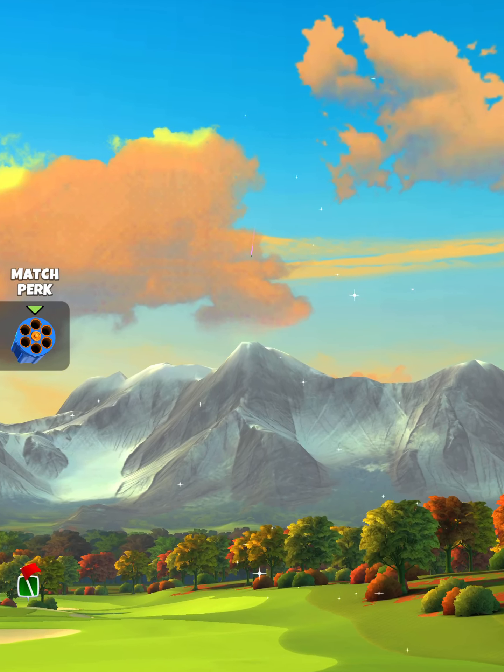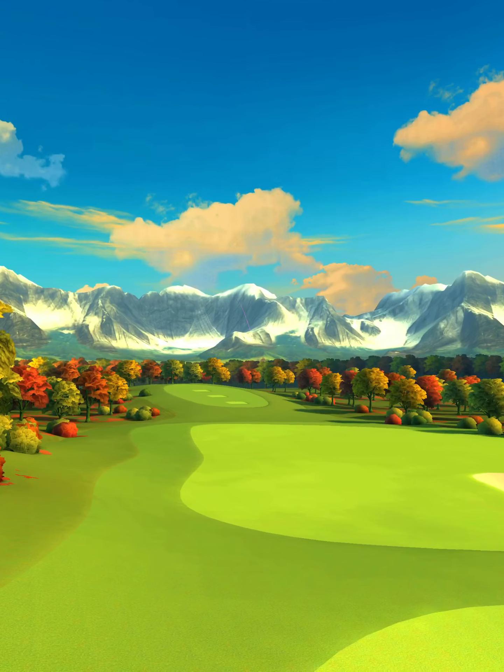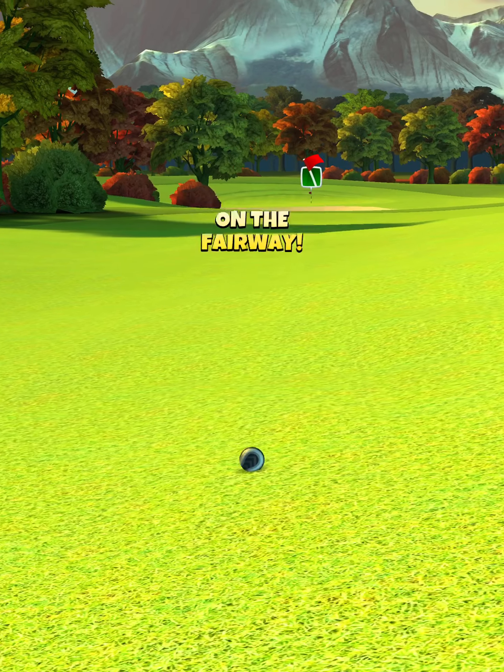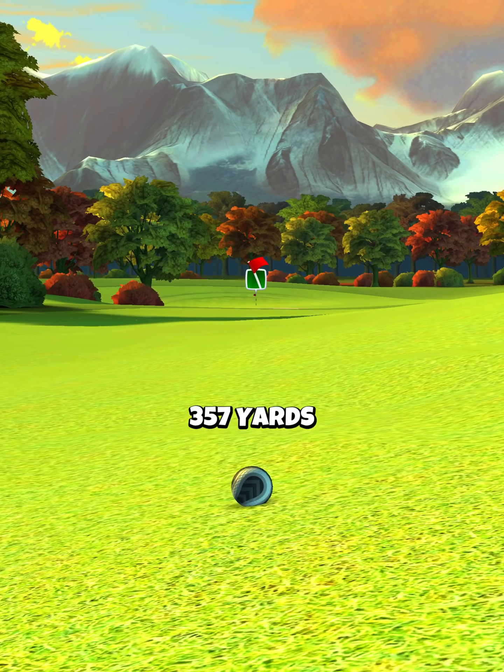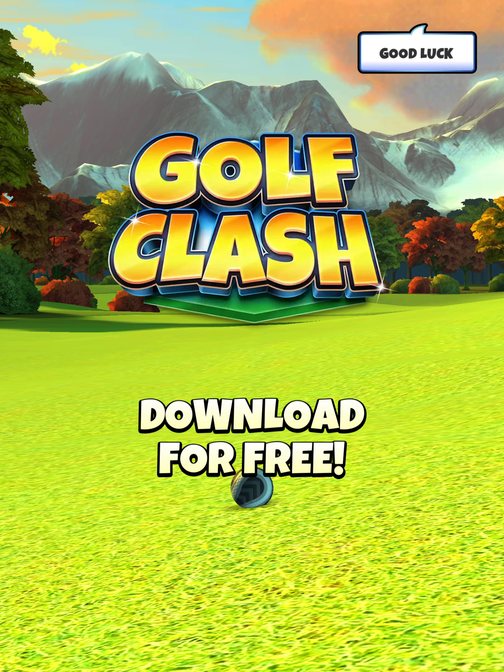We hit great right, but we should still be plenty safe in the fairway. We're going to bounce in the first fairway over the rough and then roll along the sloped fairway down to the left, for a drive distance of 357 yards. Make sure you take note of your drive distance — we're going to use this to determine our slider percentage for the approach.